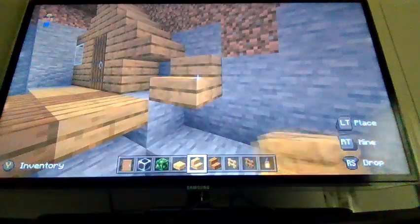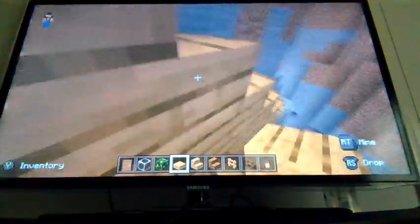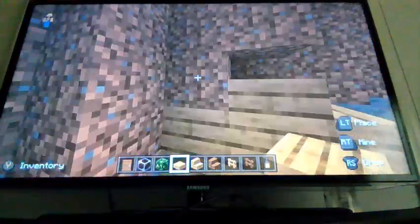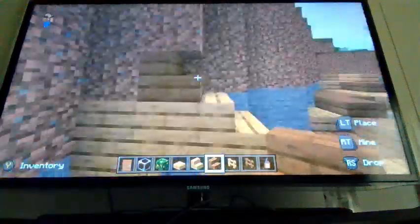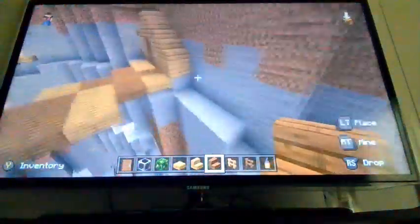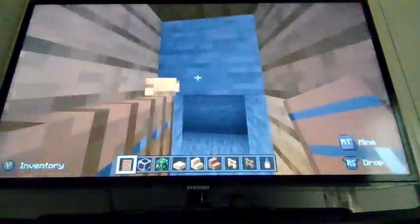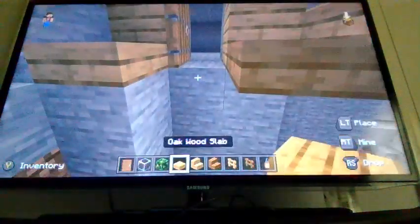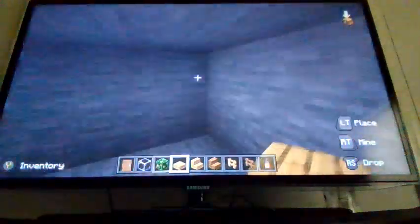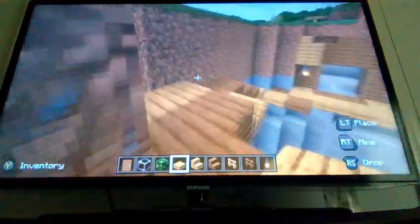I think that looks better than before. I tried something going to the side but didn't like it, so I removed it. Now I'll be upgrading the archway and the roof. I'll go inside, put in the lantern, finish the floor, and then put the roof on.